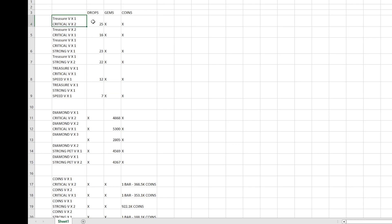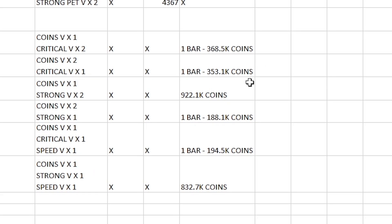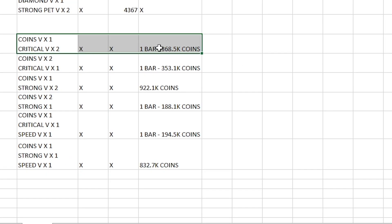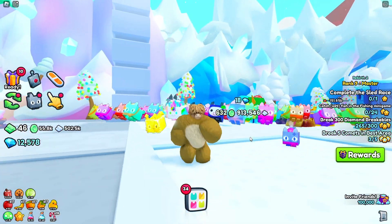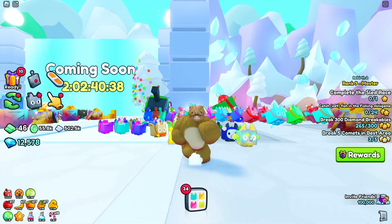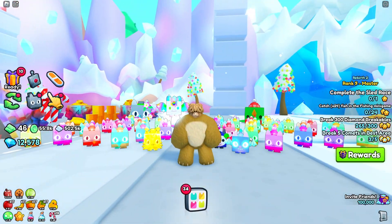So to summarise: the best for drops is one treasure hunter book and two critical books; the best for diamonds is one critical book and two diamond books; and the best for coins is one coins 5 book and two critical books. Thank you very much for watching — I hope you enjoyed. If you found it useful, please make sure you like and subscribe, it really helps. I'll see you in the next one.